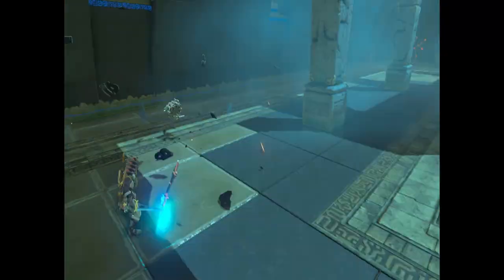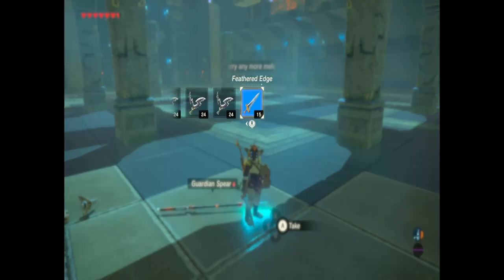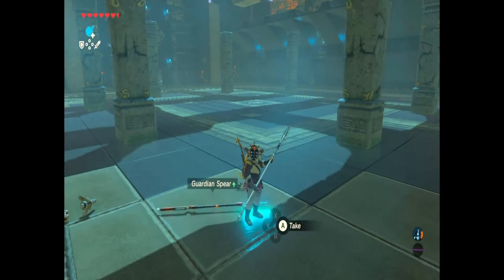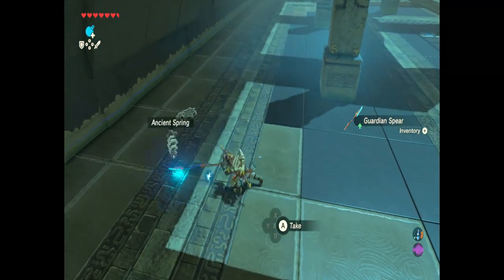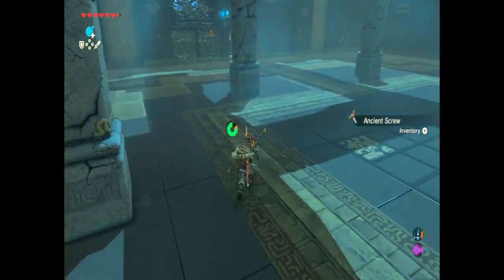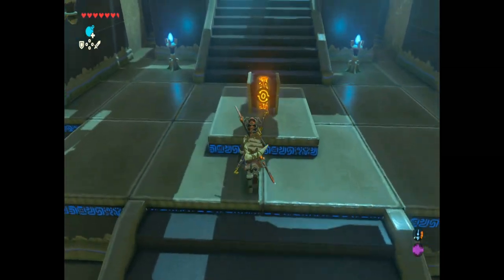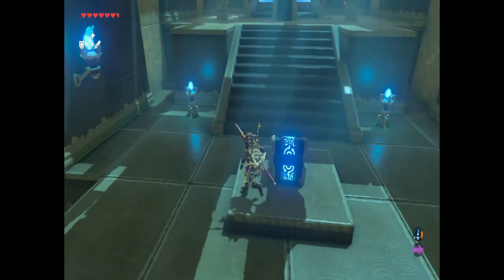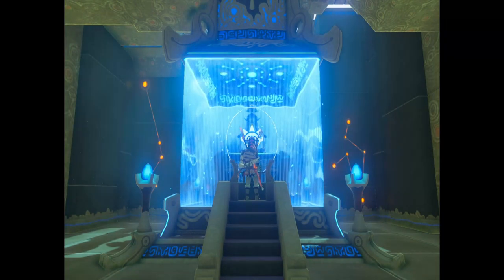Alright, this one was easy. This was in one of the early areas. Let's see what we have — I have a lot of those. New spear for a new spear. That was an easy one. Later on in the game you fight guardians that have like three or four different things they're carrying. Ancient core — I need those. I gotta take them back to the laboratory up in the north so I can make some armor.